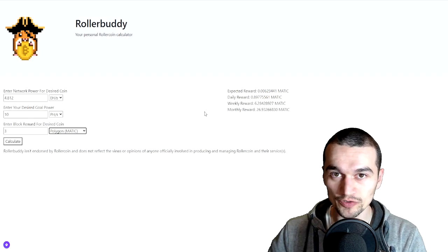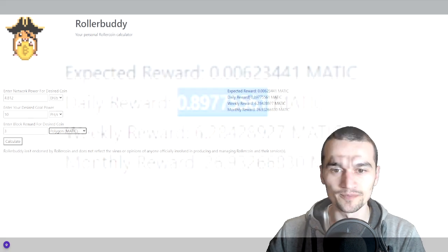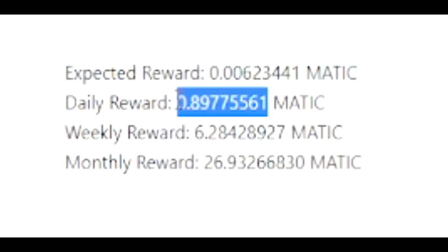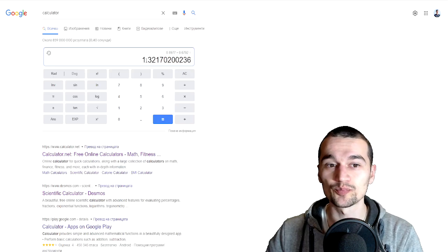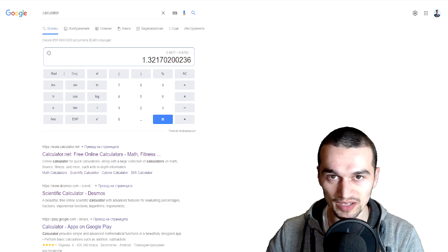Next, we're gonna go with Polygon, a.k.a. Matic, a very strong competitor of Ethereum. With this power, you're gonna be earning approximately this much Matic per day. You need this much Matic to buy one RLT. And you get 1.32 RLT per day. So far, Matic is winning.